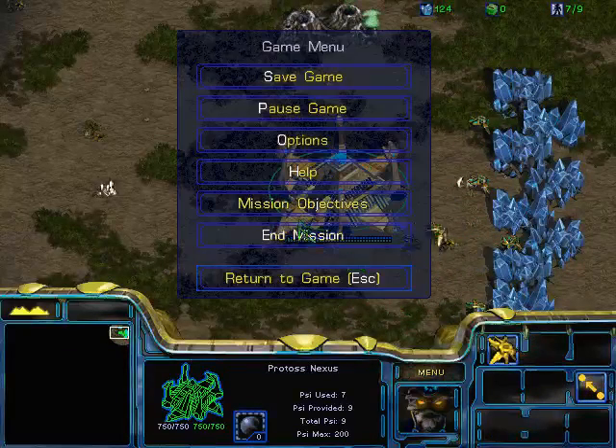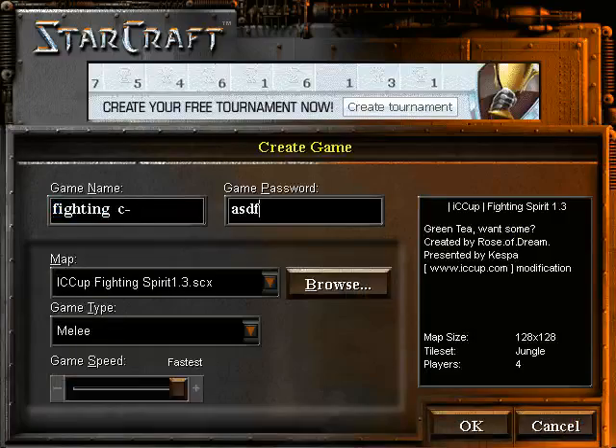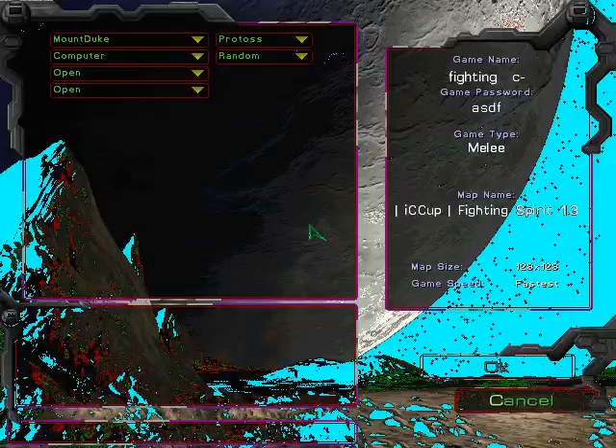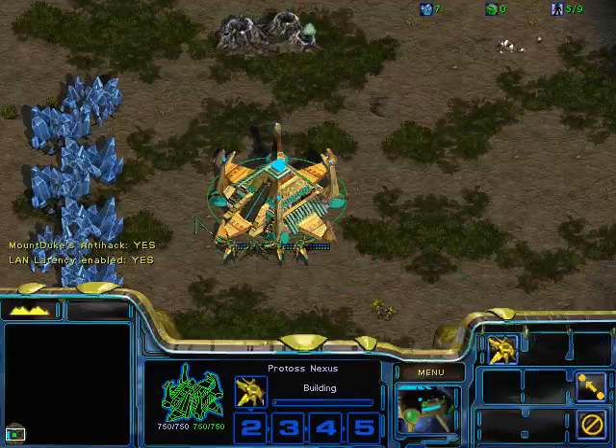So we're done with splitting. Let's go to the next phase of the game, which is basically the most basic thing that comes next after splitting — which would be scouting. I'll go into scouting more deeply when I'm talking about build orders.